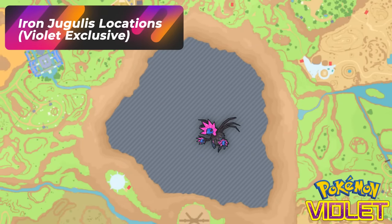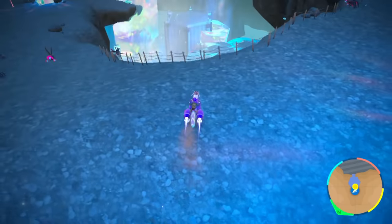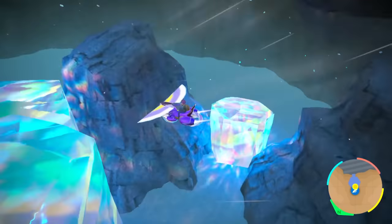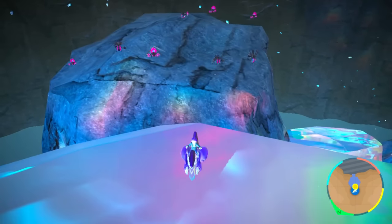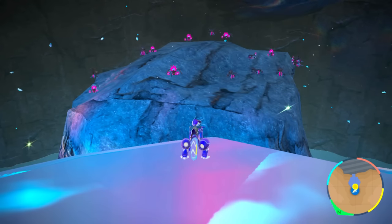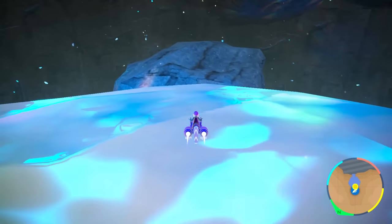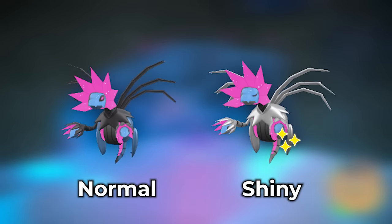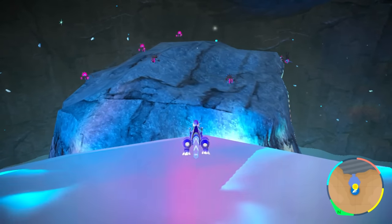For Pokémon Violet players, the only Flying-type Pokémon you'll really be getting in your game is Iron Jugulis — a Dark-Flying Pokémon. You can either run around the entire area looking for it, or come to this special spot: drop down from Research Station Lab number four, head to the crystal, and go back and forth on this rock until Iron Jugulis shows up. You can also find it in the dark video, where Iron Jugulis will be the only dark Pokémon to spawn on this rock.